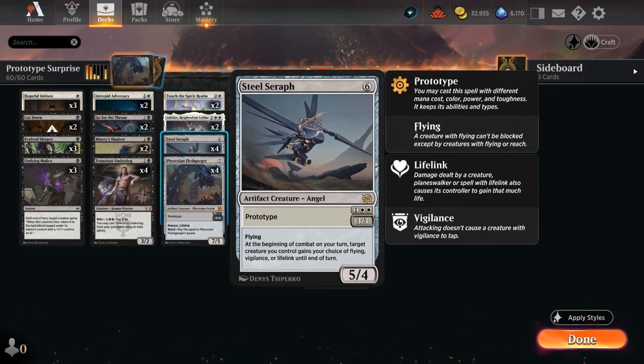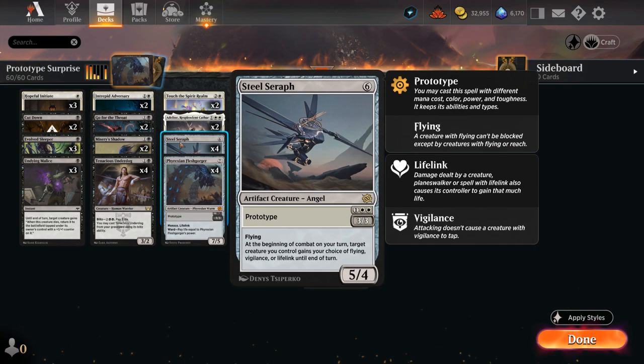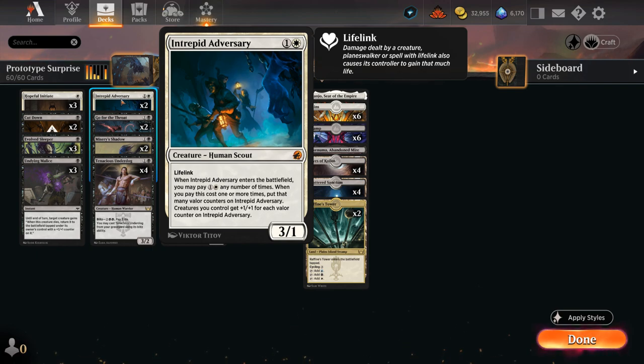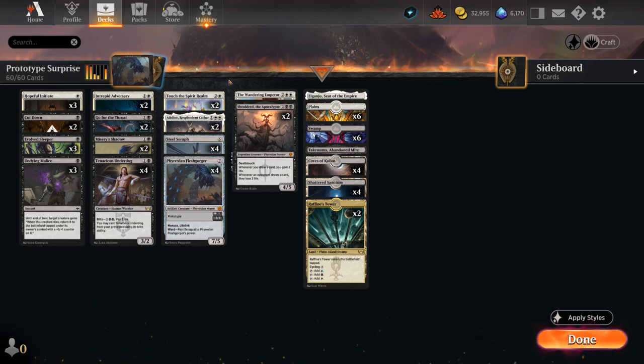We can give Adlin flying with Steel Seraph to keep hitting the opponent. Adlin also works quite nicely alongside Adversary, another two-drop that can train our Hopeful Initiate — a 3/1 with lifelink that can also gain flying on turn three thanks to Steel Seraph, making it hard for the opponent to race. If we have spare mana we can sink it into Adversary's ability when it enters to pump the rest of our team, pumping the tokens from Adlin to apply even more pressure. We can also save an Adversary early with Malice if the opponent tries to trade for it.